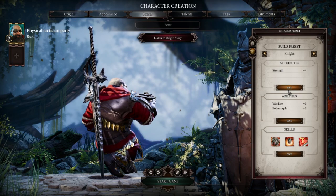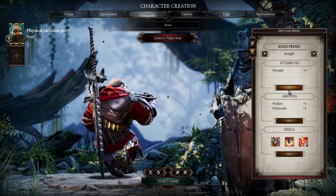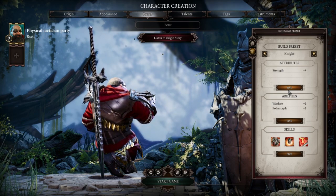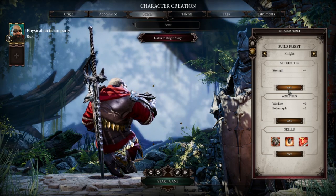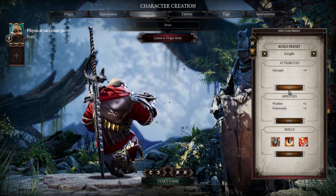In terms of your gear, you're going to be looking for Strength, critical chance, Warfare, Two-Handed, and Scoundrel. Those are the primary stats you're going to be looking for on gear, as they're going to increase your damage.